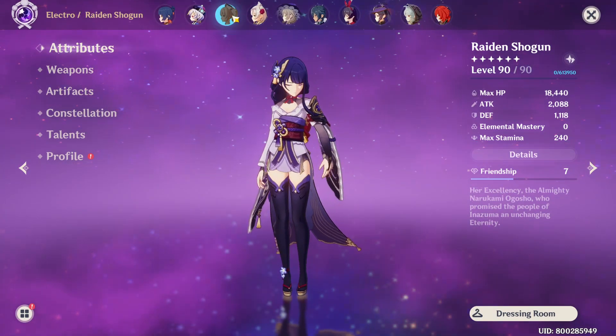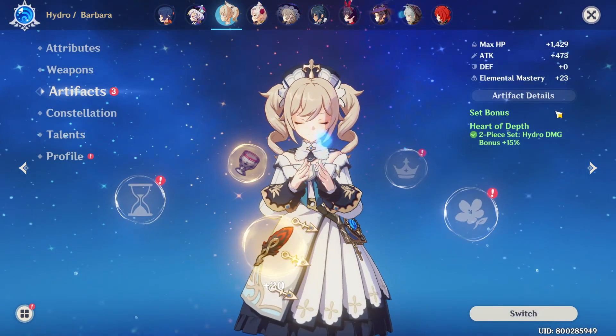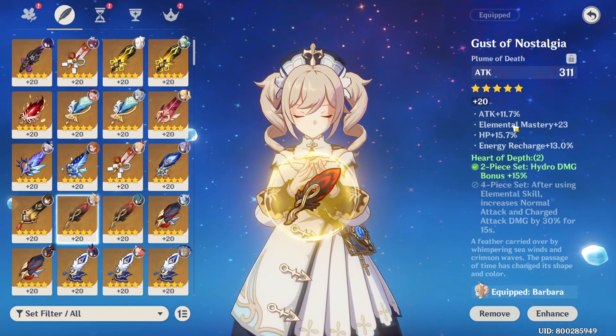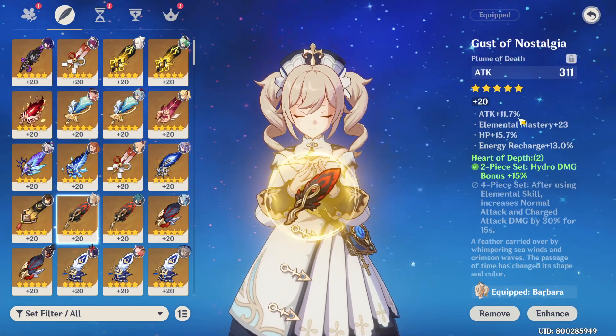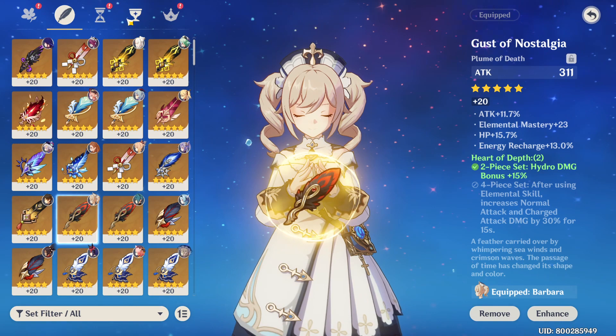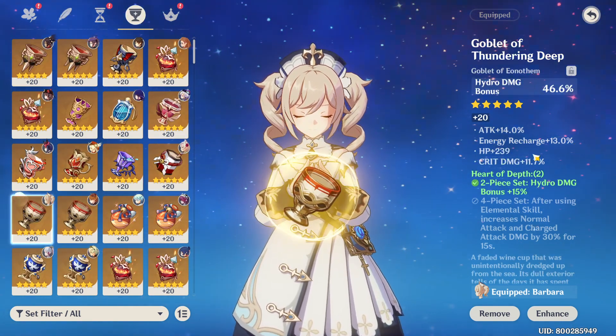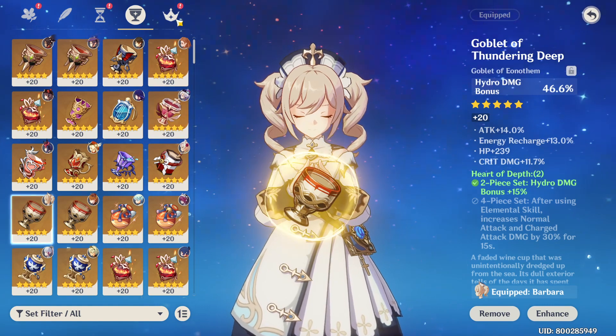So far for my artifact farming, I've only gotten two nice pieces for Kokomi. My best piece is this feather — it has attack percent 2 rolls, HP percent 2 rolls, and energy recharge 2 rolls. As for my hydro goblet, I've got 2 rolls of attack percent and 2 rolls of energy recharge but no HP percent.